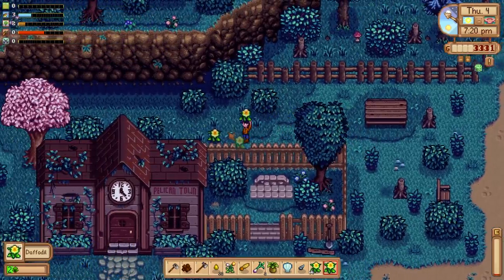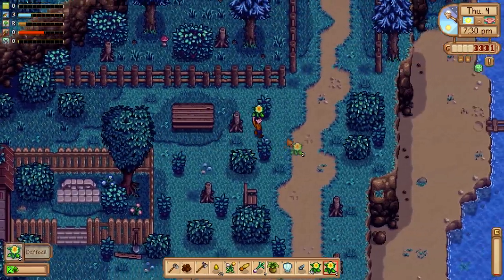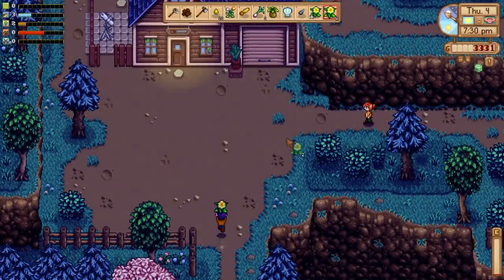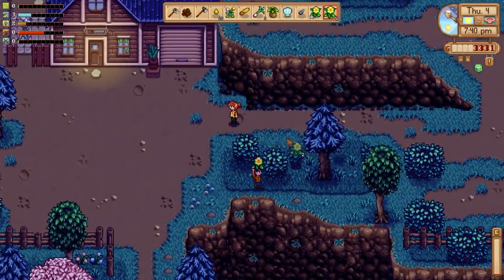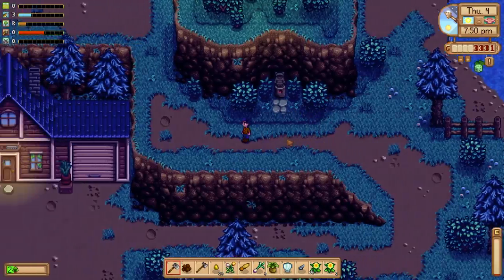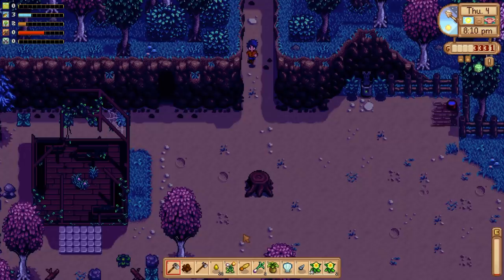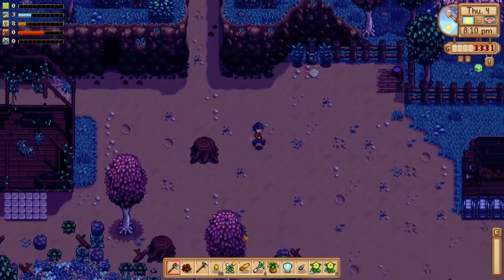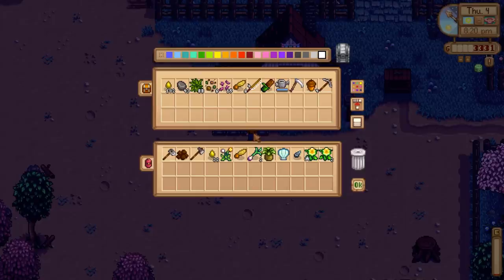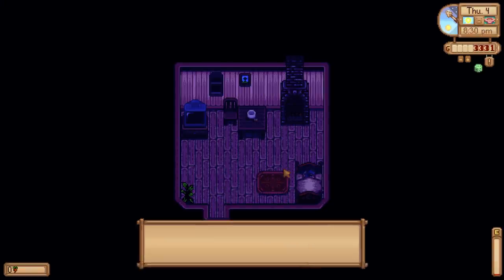Tomorrow is going to be when things really get rolling — we're going to hopefully open up the community center, harvest our parsnips, buy some new modded crops, and hit the mines for the first time. The plan is to get a lot done tomorrow. We don't always stick to the plan, but we try. Pretty successful day — we ran around and picked stuff up off the ground. And we're hitting the hay at 8:30. So responsible.